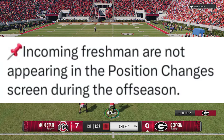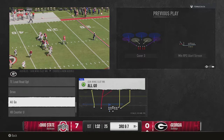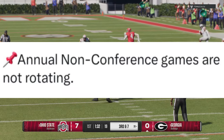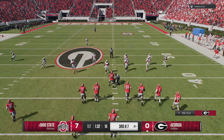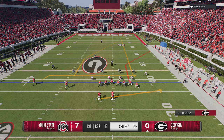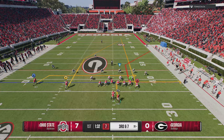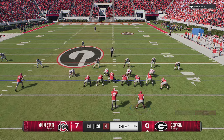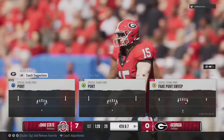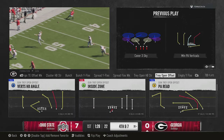The second issue: incoming freshmen are not appearing in the position changes screen during the offseason — they tried to patch that. The third issue: annual non-conference games are not rotating. They haven't had a lot of issues with creating conferences or realigning conferences when generating future schedules, but this is another one they addressed. They're obviously still having a lot of issues, and it really feels like this game is going to take a long time to get fully right.